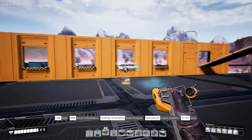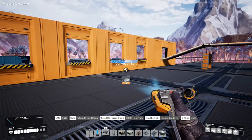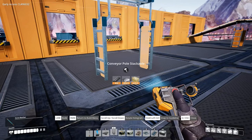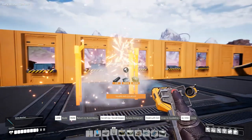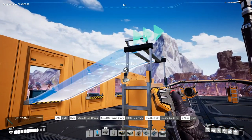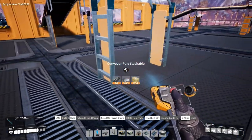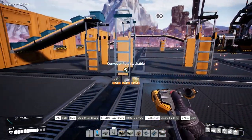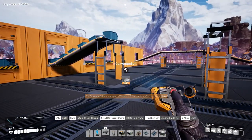We need screws for that as well. What I'll do is put the stackable conveyor pole right in front of the screws here, and put the screws up there. Then build another stackable conveyor pole and get screws going across.